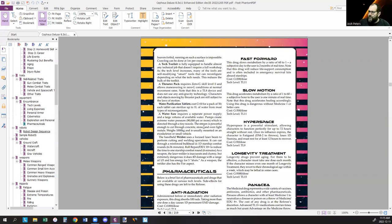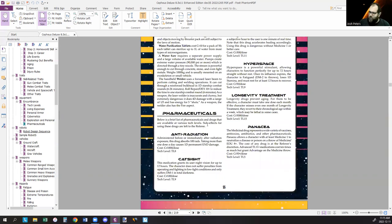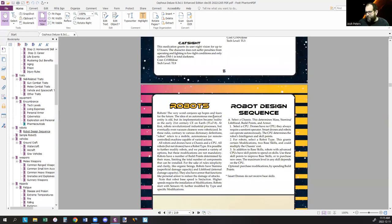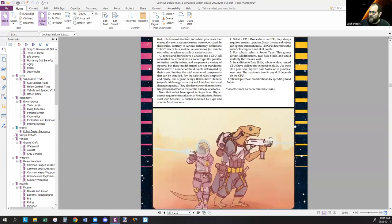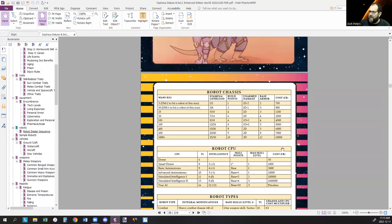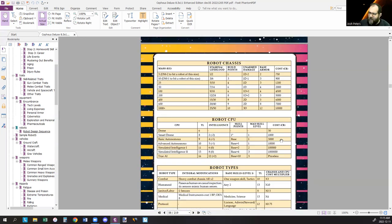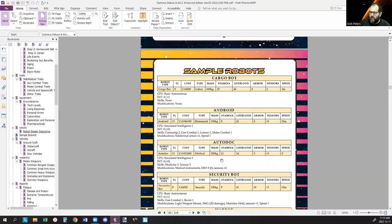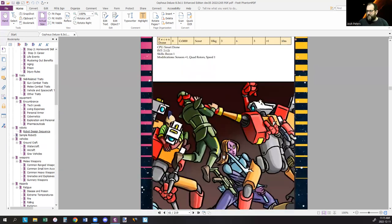Some pharmaceuticals — just a brief sampling as a good example of what you can do. We have a basic robot design sequence so you can custom-build robots, and we have sample robots so that if you don't want to custom-build you can just throw them right in as-is.